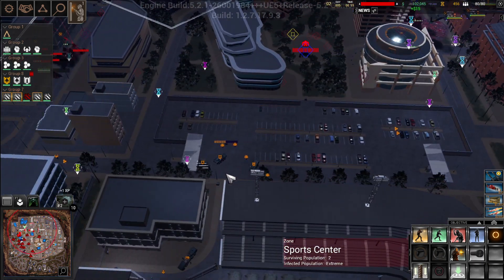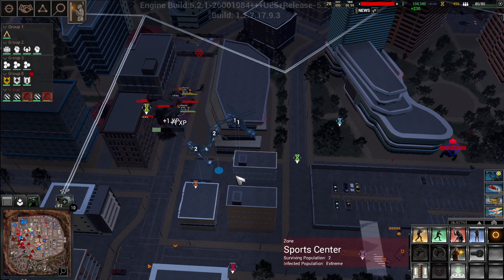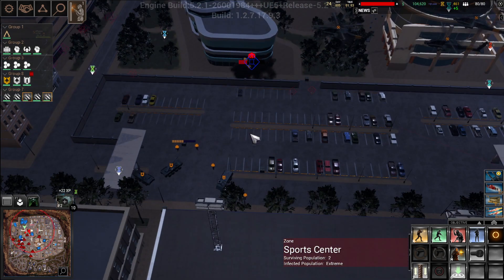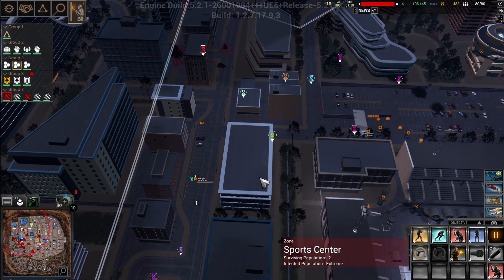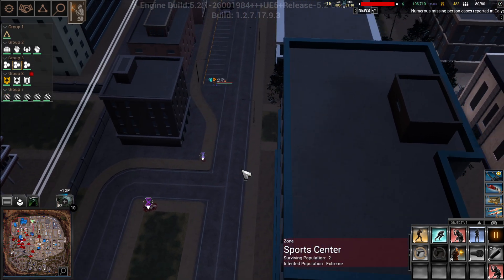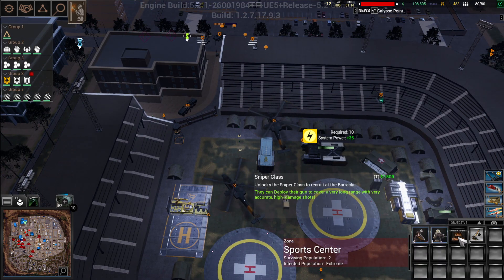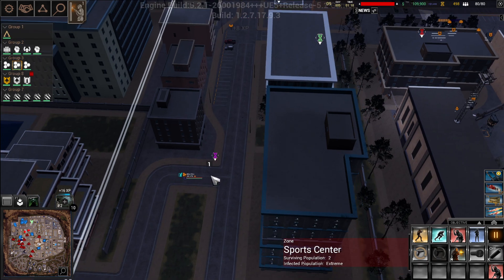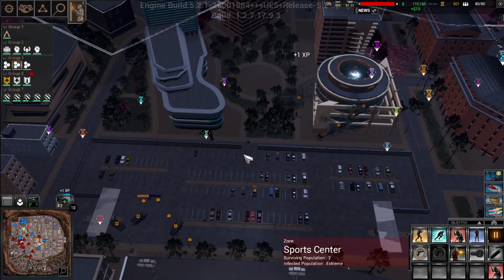Alright, we're going to have to bring these guys back and get them healed up. There's a large DNA pickup here. How much do we need? The damage is 650 — okay, that's not too bad. Bring you guys back; the juggernaut died.